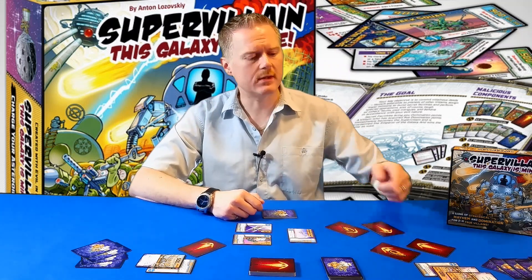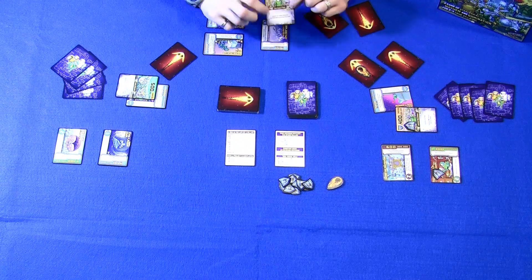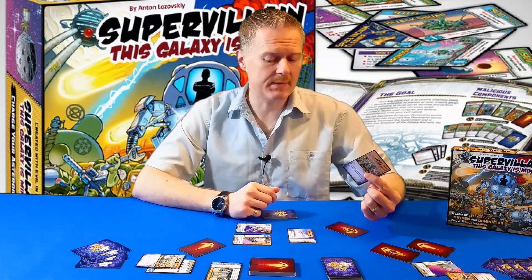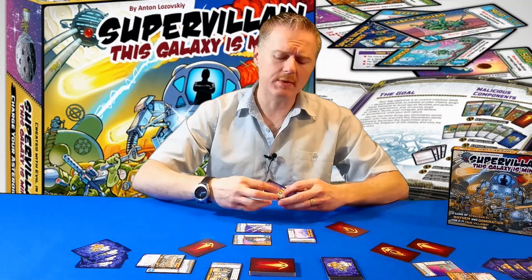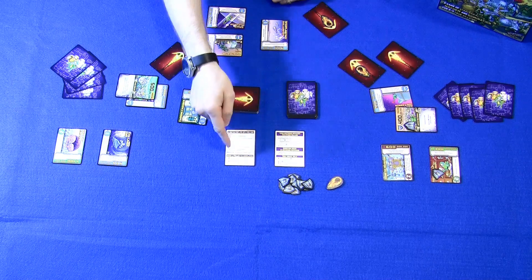So if I have my standard asteroid here, I'm going to resolve it against this player — because I've already launched it against that player — and I get to decide the target of all my asteroids. Since this minion right here does not have any shields on it, I can destroy it with this asteroid. I discard that asteroid to the discard pile, and then normally I would discard this minion. But I happen to have a special card in play that says: whenever you destroy another villain's mob, you may take it into your hand. So normally this would go in the discard pile, but I now have that card added to my hand. This is the only time you can surpass the hand limit of seven cards, because at the end of your round during the evening phase you need to discard down to seven cards.